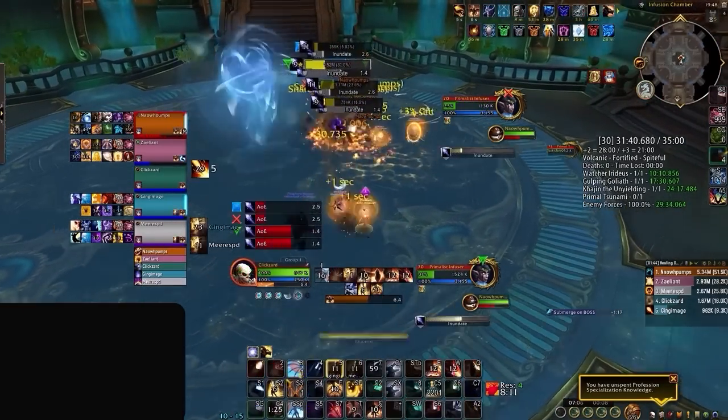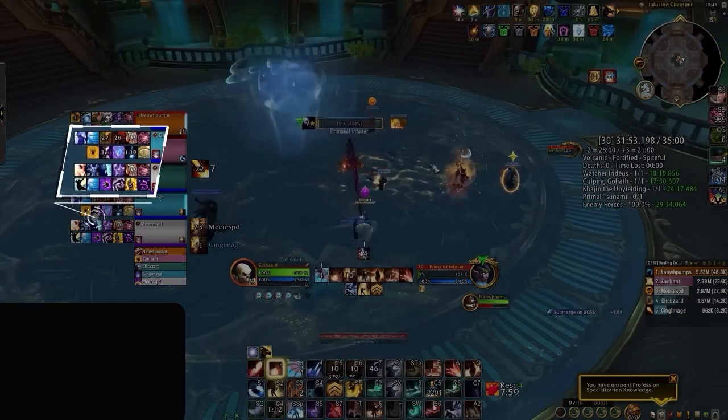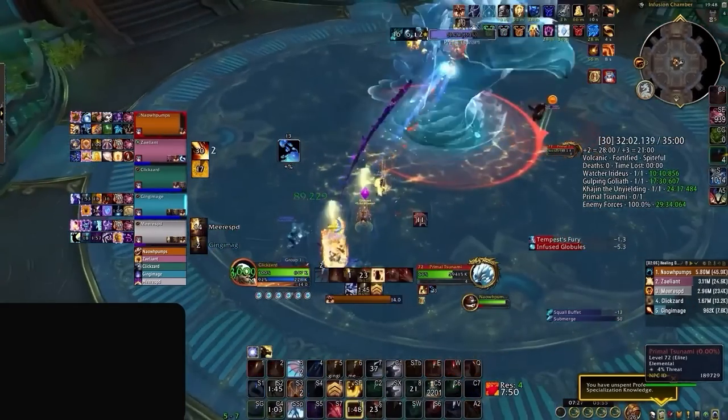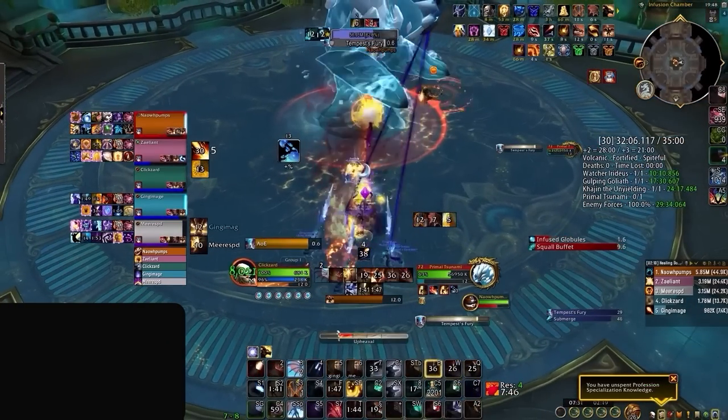What is harder to notice is the precision involved in making sure each mob dies at the right time. Here, you can see the group slow down on damage slightly to ensure that they enter the boss phase with every offensive cooldown ready. This might seem minor, but it's a perfect example of the team play needed to push the highest keys. Sometimes it's best to slow down on damage to make sure you have cooldowns ready for the pressure points that truly matter.